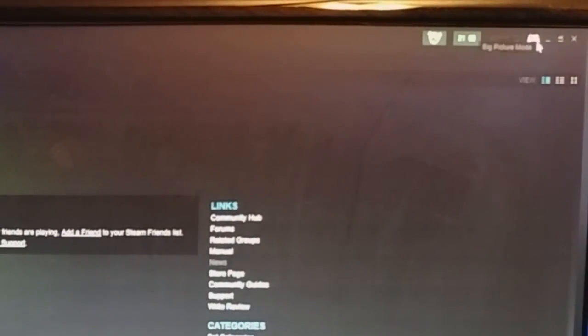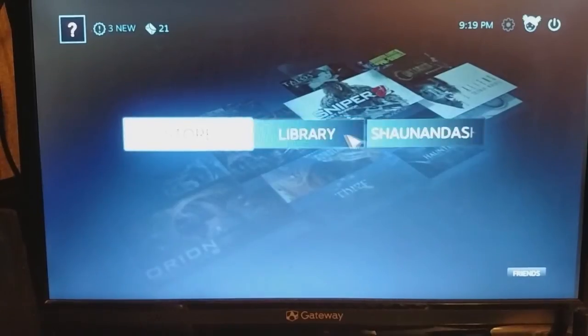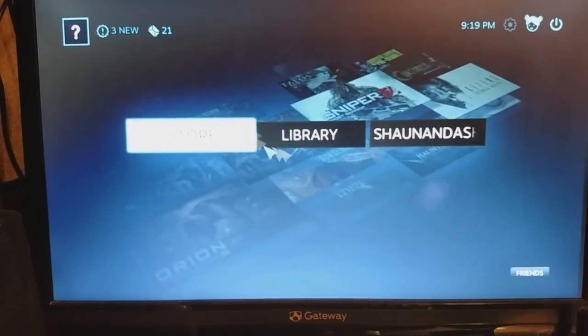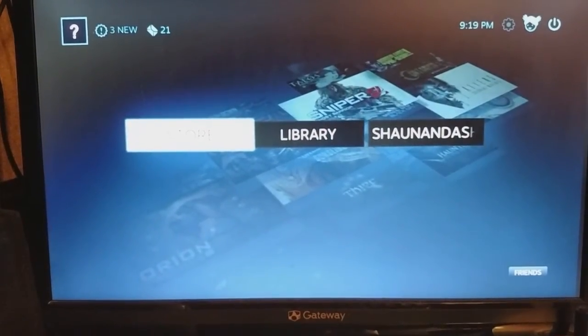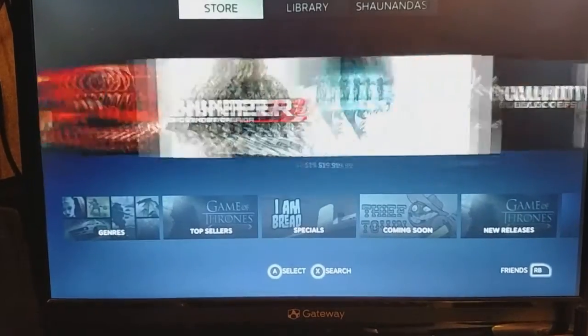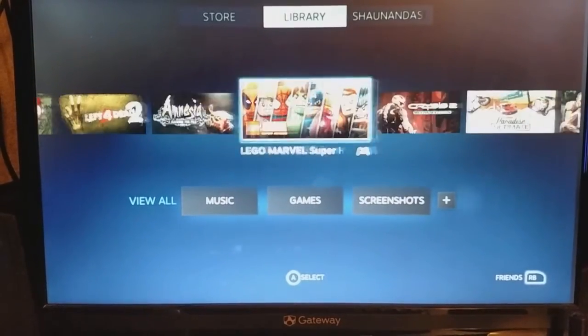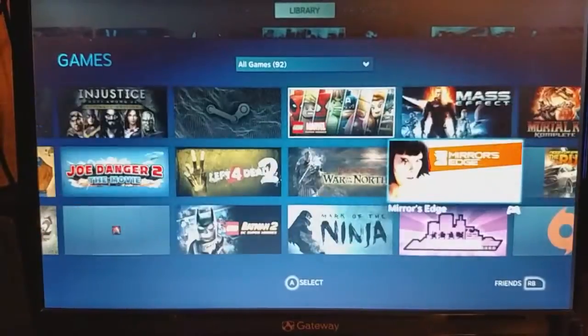On the top right, there's a big picture mode button — a little controller icon. Click on that and it launches big picture mode. Big picture mode looks just like your interface on a PlayStation 4, Xbox One, Xbox 360, or PS3 — it looks like your actual console dashboard. You can use the mouse if you want, or personally I use an Xbox controller. You can go directly to the store and look at all the games, or go to your library and look through everything.